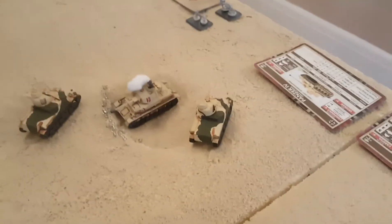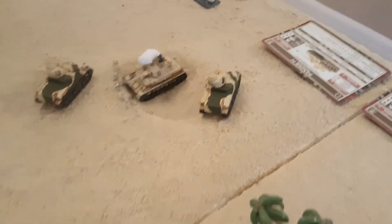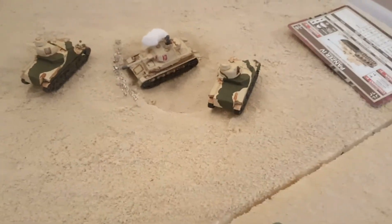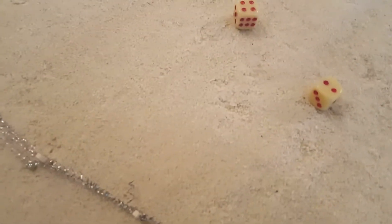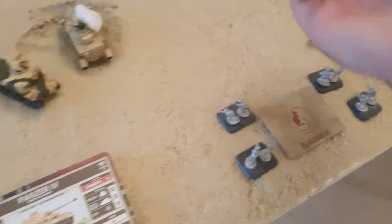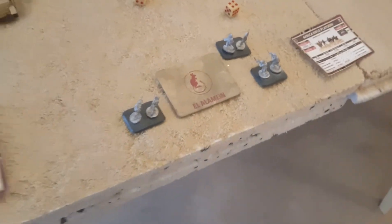The Grants open up with machine guns on the infantry that aren't dug in — three shots each, hitting on fours. First Grant: one hit. Second Grant: another hit. Save three-plus for first — fine. Save three-plus for second — failed — he's gone! If they drop one more base it'll be a last stand test for the German infantry.